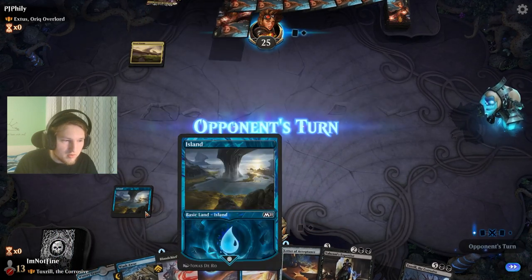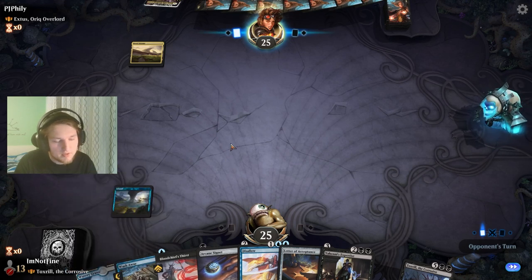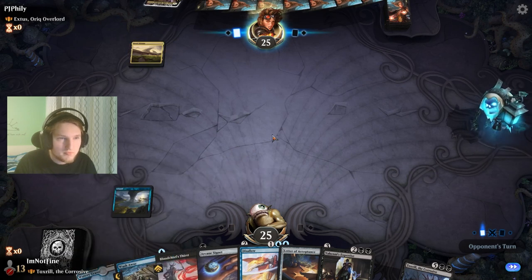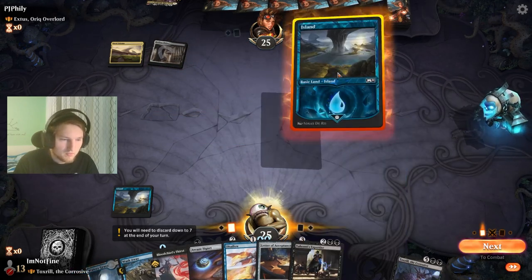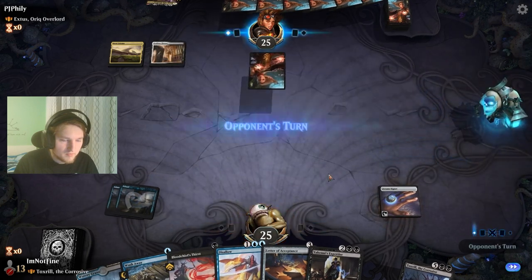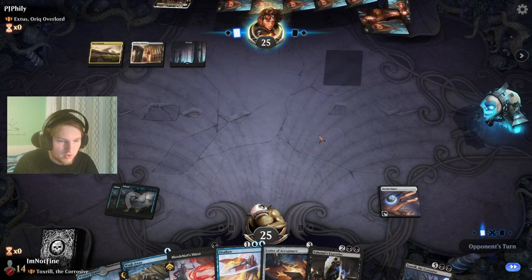I will start on the Island here, just keeping a Wash Away. I could have played this tapped so I wouldn't take two damage, but now it's too late anyway. Island, Azorius Signet — your go, opponent. I kind of hope that they commit one-drops to the board.